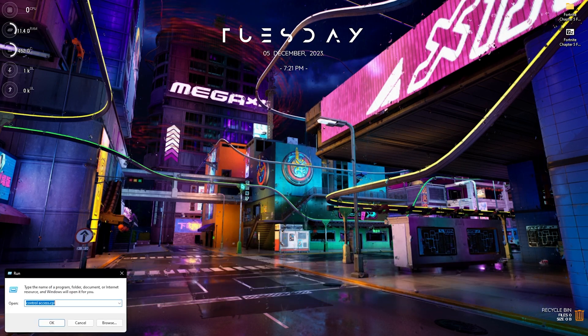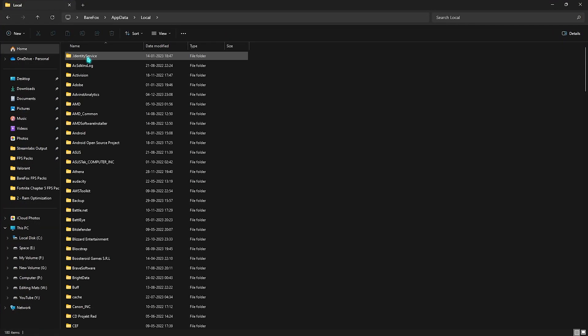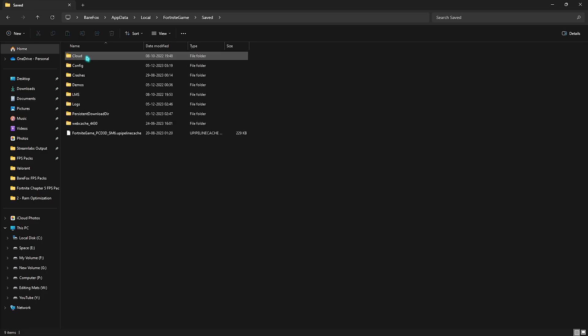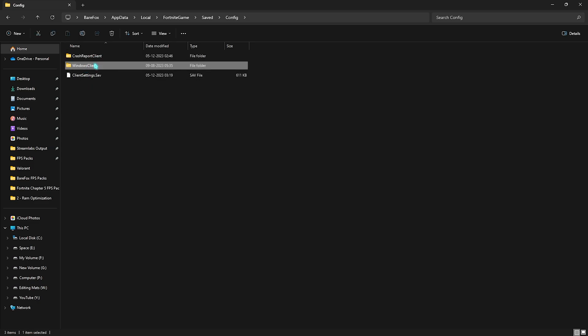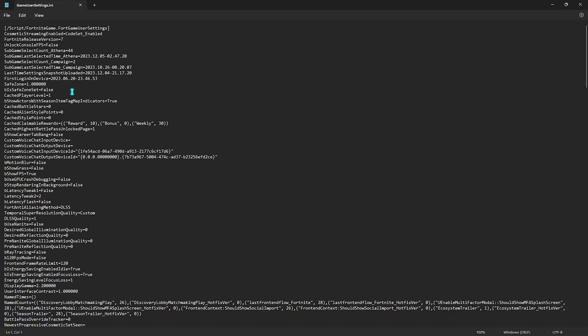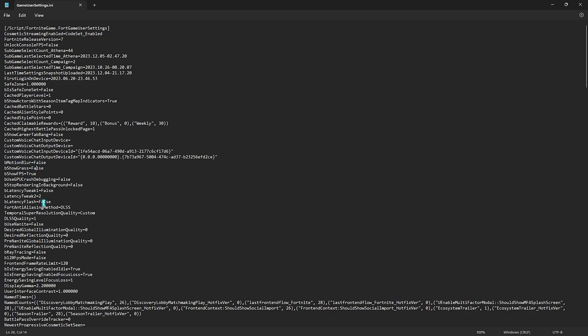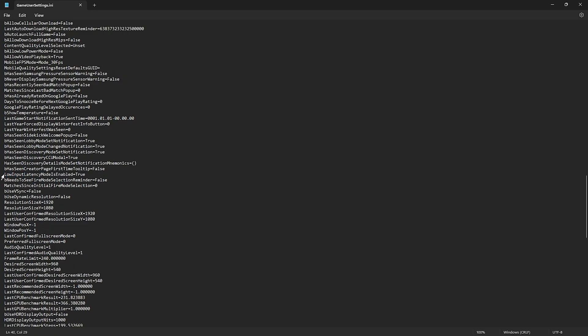For Fortnite config settings, press Windows+R and type 'appdata.' Navigate to Local > FortniteGame > Saved > Config > WindowsClient and open GameUserSettings.ini with Notepad. Make the following changes: set Motion Blur to false, Show Grass to false, Latency Tweak 1 to false, Latency Tweak 2 to true, Latency Flash to false, Use Nanite to false, DLSS Quality to 1, and bRayTracing to false. Scroll down and set Low Input Latency Mode Enabled to true, bVSync to false, and Dynamic Resolution to false.